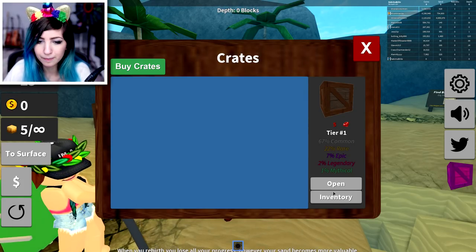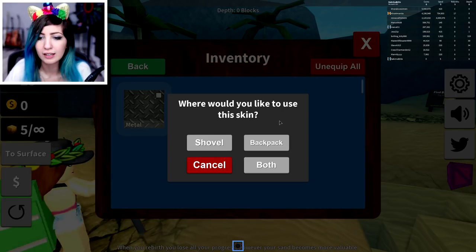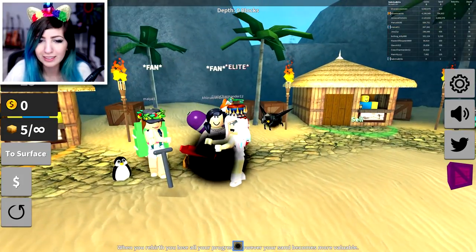I get a metal skin! And it shows you all of the ones. Where did you like to use this skin? I'm gonna use it on my backpack. Wait, can you even see my backpack? No, because I have infinity.